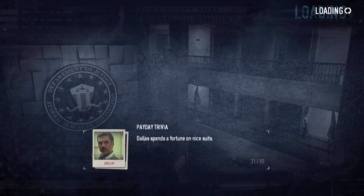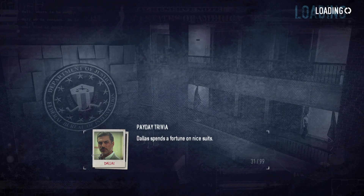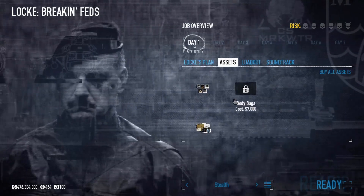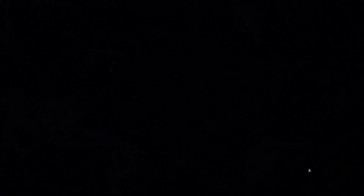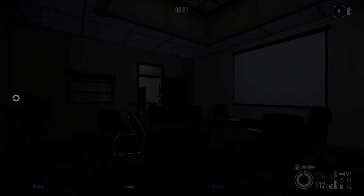So Breaking Feds - not too hard of a heist, especially on normal difficulty, which is what we want to play on. First things first, you want to buy the body bags. You don't necessarily have to if you don't intend on doing too much killing, but it's the only asset you can buy and it's on normal, so it's cheap as chips anyway, so worth buying in my opinion.